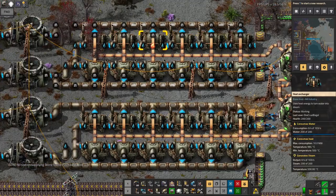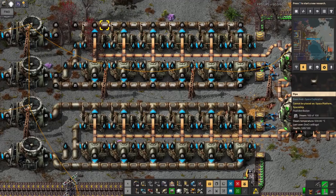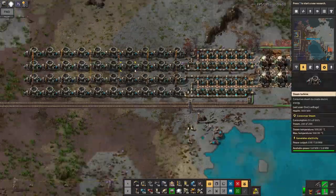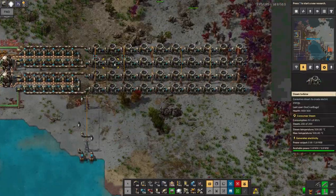From there, you can feed it out using these heat pipes, which are currently almost a thousand degrees C. Then you've got the heat exchangers here that turn the water into steam at 500 degrees C — so there's a little bit of loss in there. You then feed that through these turbines, which produce power.